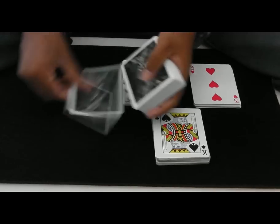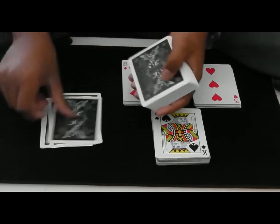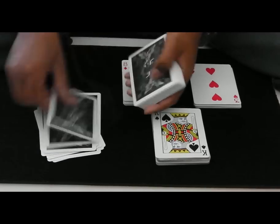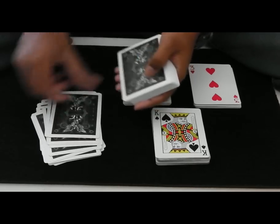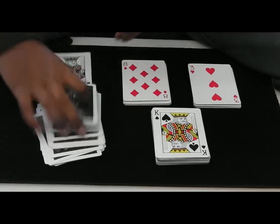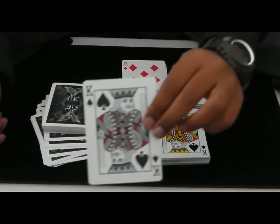Let's see. One, two, three, four, five, six, seven, eight, nine, ten, eleven, twelve, thirteen, fourteen, fifteen, sixteen, seventeen, eighteen, nineteen, twenty, twenty-one. The twenty-second card down is going to be... Indeed. The King of Spades.